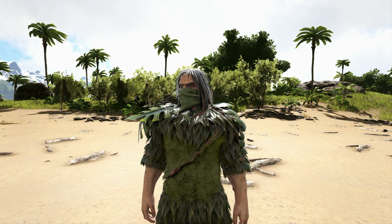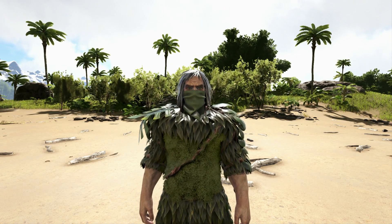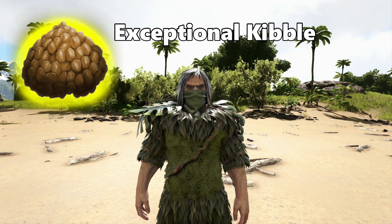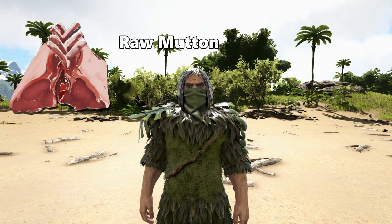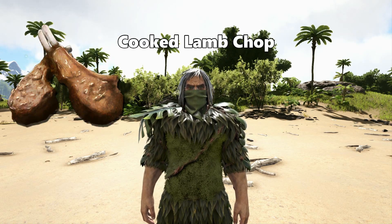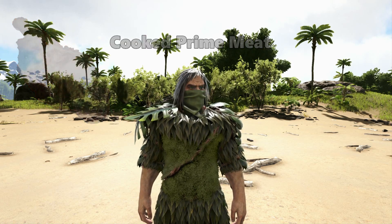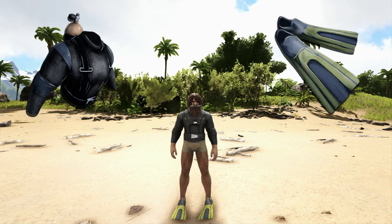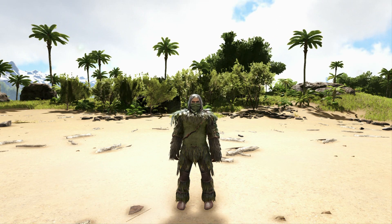Let's get into what you'll need to tame a Basilosaurus. For a max level one you'll need exceptional kibble — probably about 20 on official taming rates. If you don't have access to that, raw mutton, raw prime meat, cut lamb chops, and cut prime meat also work quite well. You'll also want to bring a few scuba tanks and some flippers in case you have to go deeper.